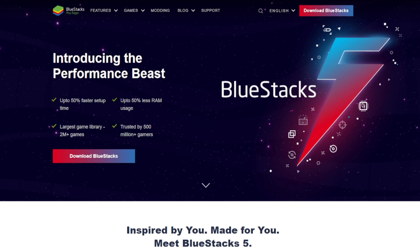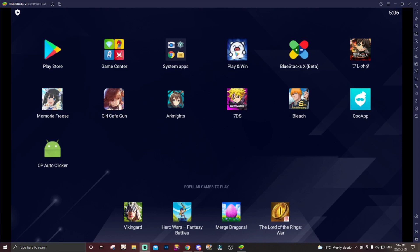I'm going to leave a link to this in the description. All you've got to do is hit 'Download BlueStacks 5' — I already have it so I'm not going to download it again. Once you've downloaded BlueStacks, don't mind the games you see on my screen — I play a lot of games on BlueStacks — but you can trust my opinion that BlueStacks 5 is it.